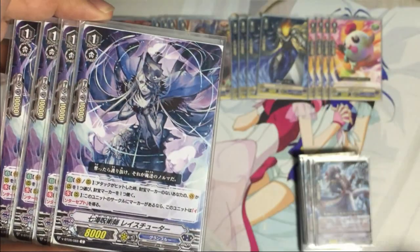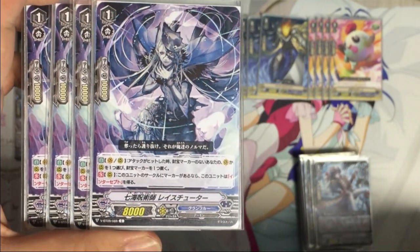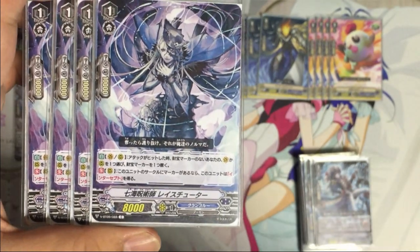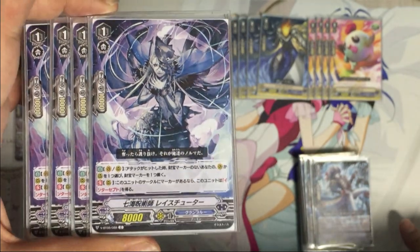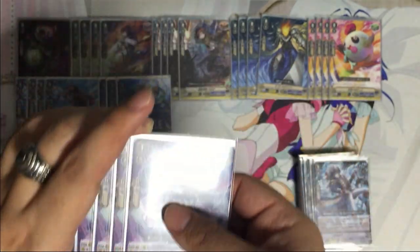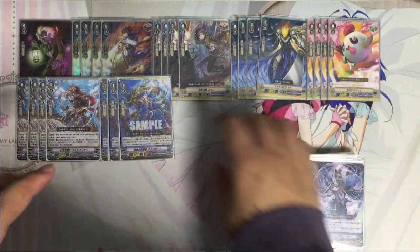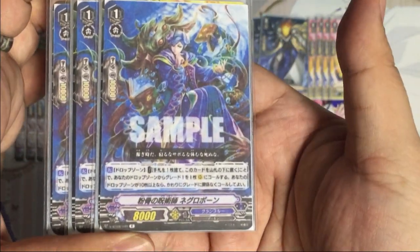Next we have Base Shooter. If this card is on a circle with a marker, this unit gets intercept, so you can intercept with it from the back row.